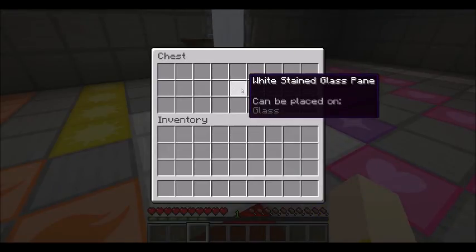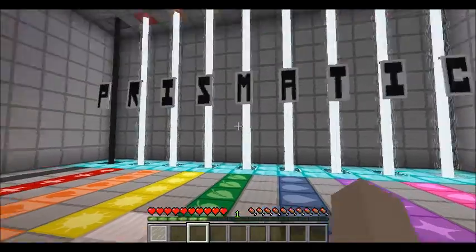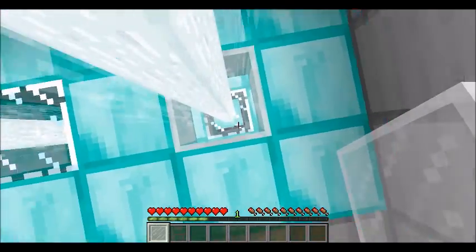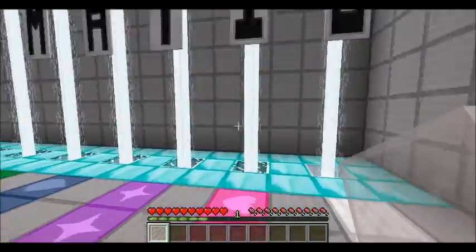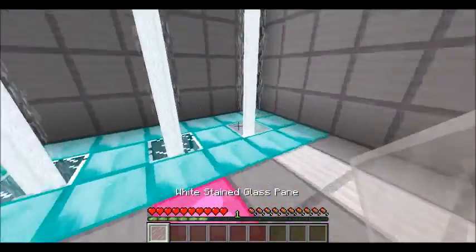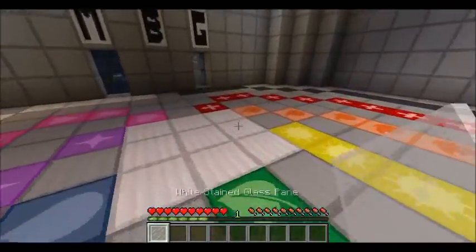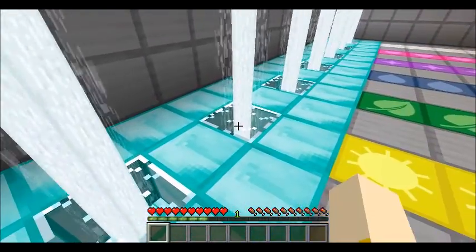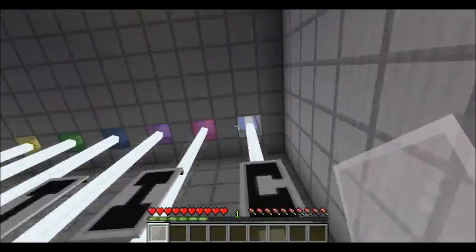In here we have this chest that says white stained glass pane can be placed on glass. I'm not sure what just happened. Oh, I think I need to maybe put these here. Is that glass? I'm thinking no, that must not be. There's all these glasses and I'm confused now. I'm just going to hold on to this. If you put it in the wrong place, it spits it back out at you, which is good because I have absolutely no idea what I'm doing right now.